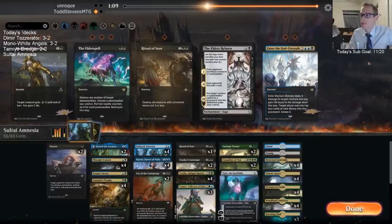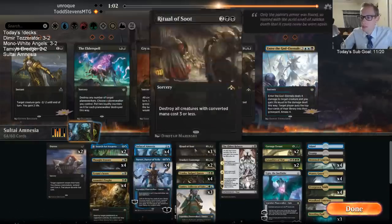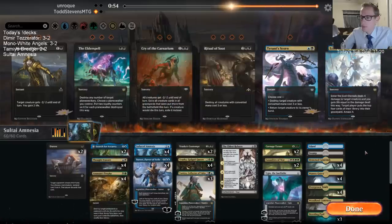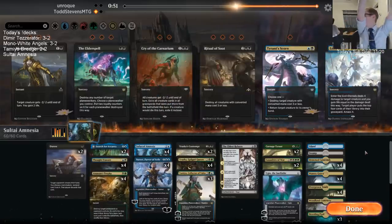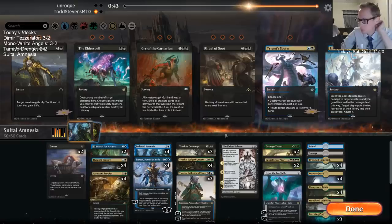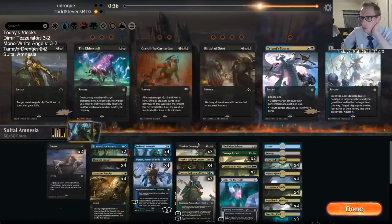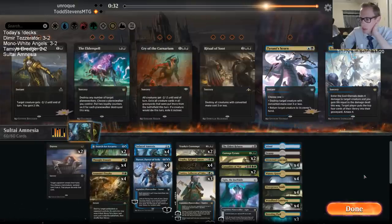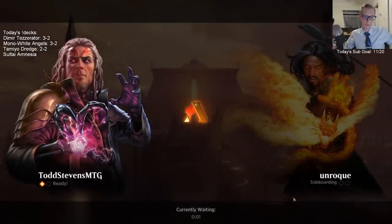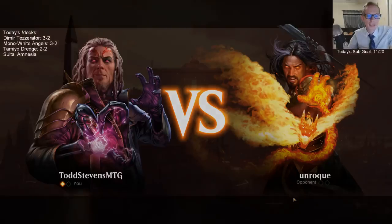Elder Spell is very good against Niv-Mizzet, which is very true, and they could have Carnage Tyrant or Biogenic Ooze. We saw Jace so they probably have Tameyo. I don't know if they have enough Planeswalkers for us to really need Elder Spell — we have four Trophies, two Contempts, Eldest Reborn, Casualties of War — that's probably enough Planeswalker removal.